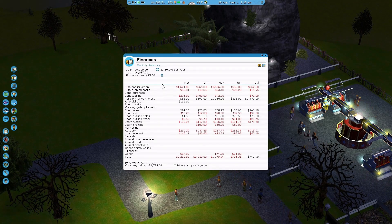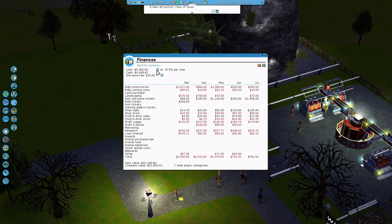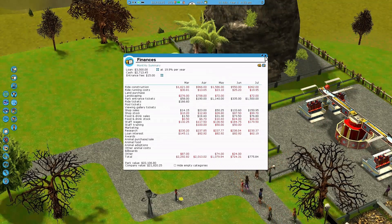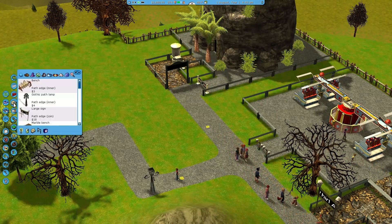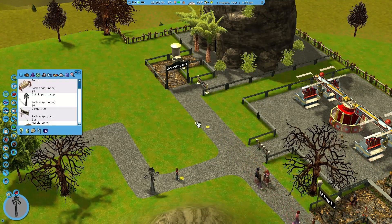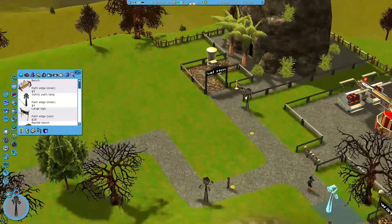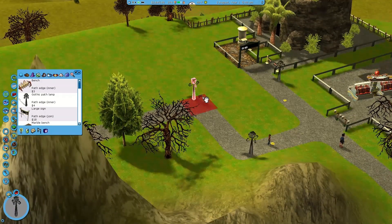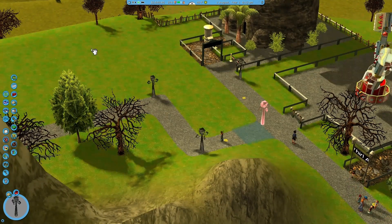As you can see, I've got cash of four thousand six hundred eighty-three and a loan of five thousand. I'm going to burn some of that off right now because I need to get that paid back. This scenario is entrance-fee-only - I can't charge for rides, which makes it a little tougher because they're just paying to get in the park.